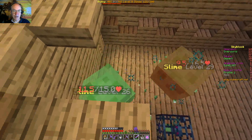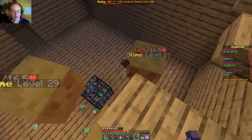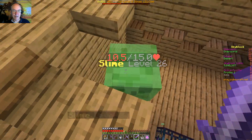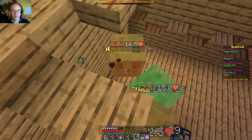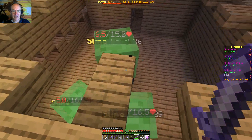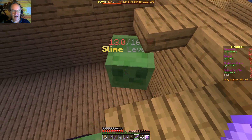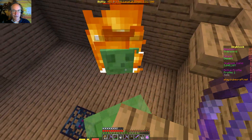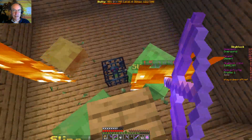I can get up here and whack them. They seem to be pretty accommodating at jumping up. Every once in a while they'll get up there and get me. It seems a little slow going, but it works pretty well. It seems a little quicker if I do use the bow — get them on fire and take them out.